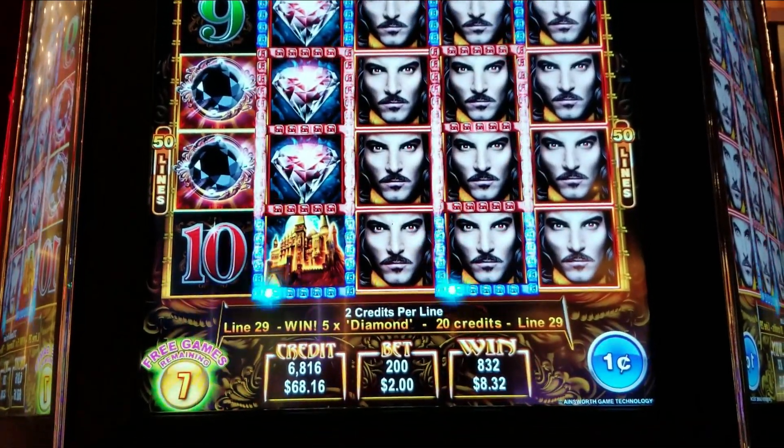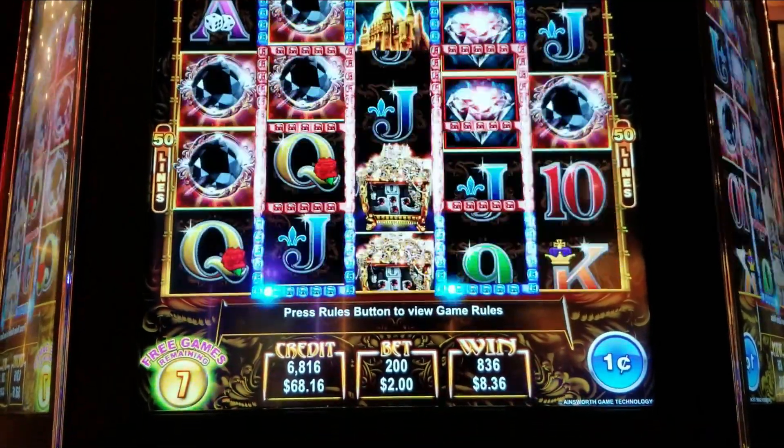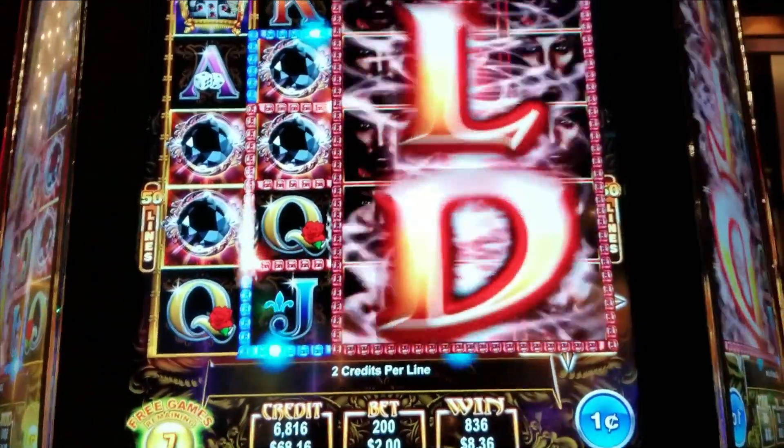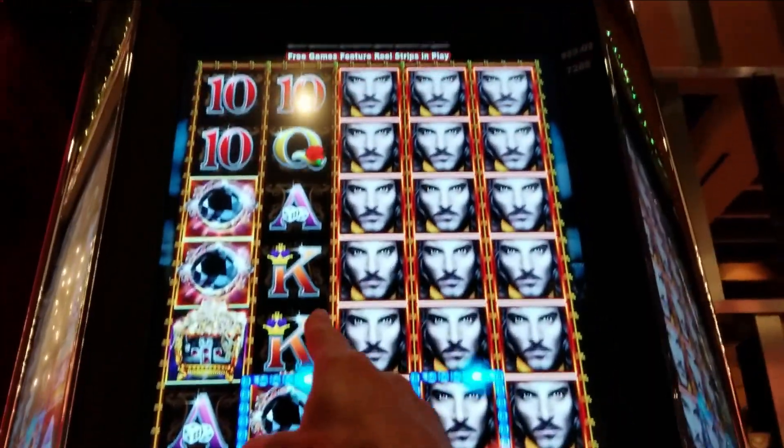I wonder what he pays for five of a kind. Let's hope we find out. Here we go — we get these black things and the tens at the top.